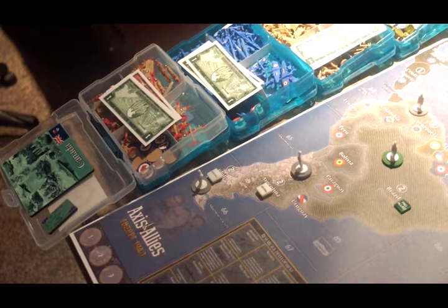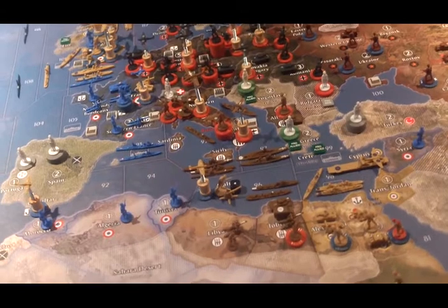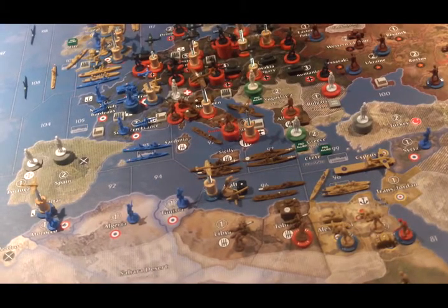And if Italy joins the Allies — which is a thing that can happen — the Germans would get two IPCs for each original Italian territory that they control. Although that's usually later in the game, and only if the Allies manage to flip Italy.